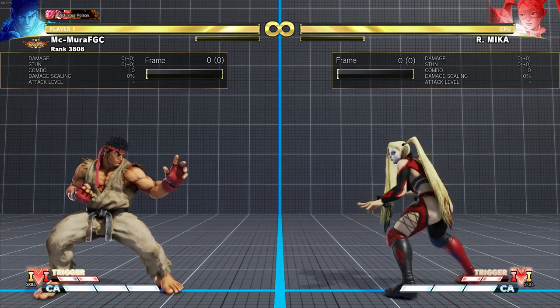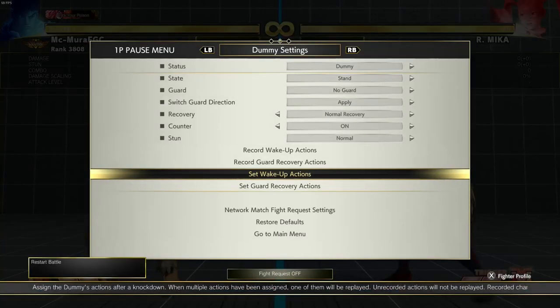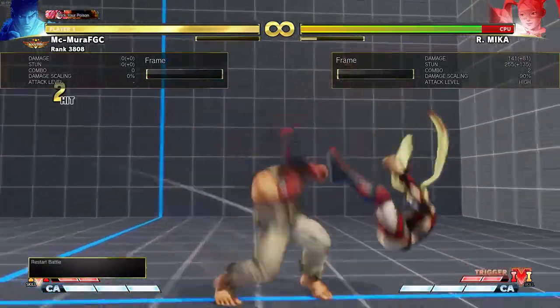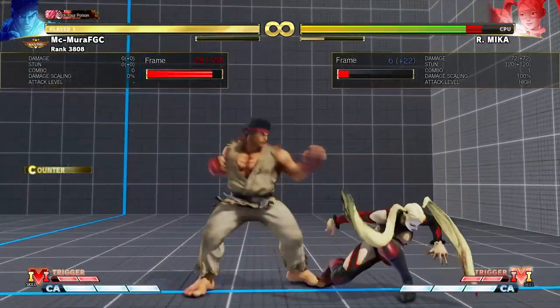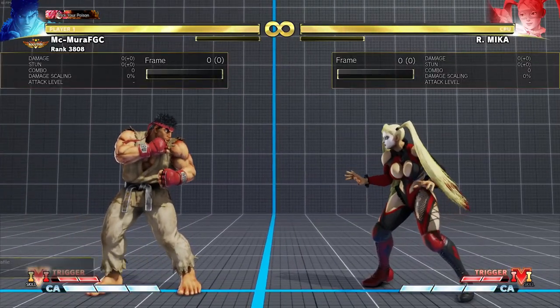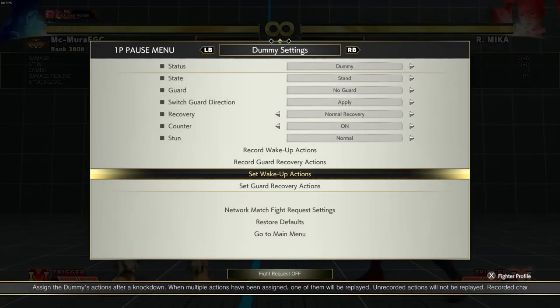In Street Fighter 5, there isn't a single grappler who has an invincible reversal. Most grapplers in Street Fighter 5 actually have pretty poor defense. For example, fighting against Mika: we did a combo into medium tatsu, she's gonna wake up on her three-frame. If my meaty is right, dash up into medium - you can get a ton of damage on Mika.